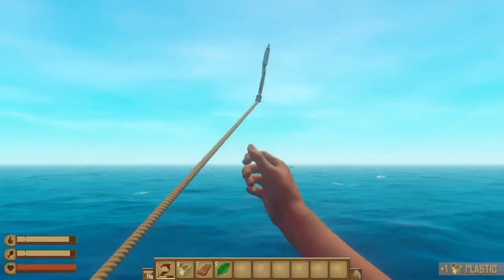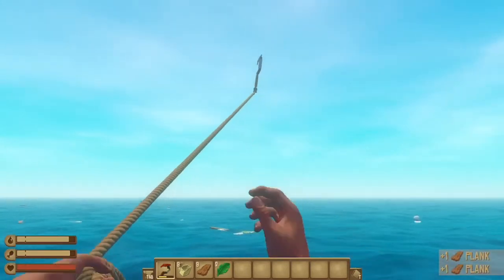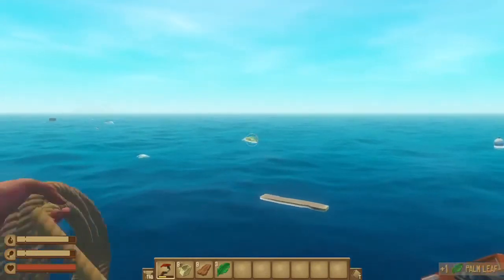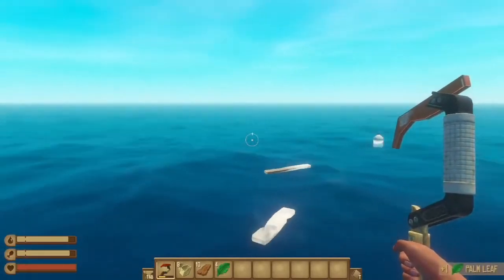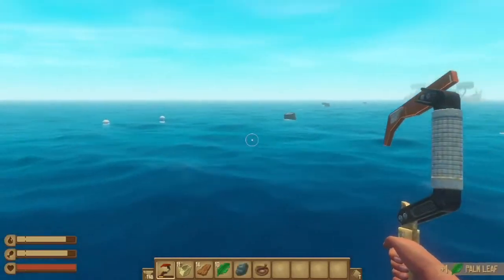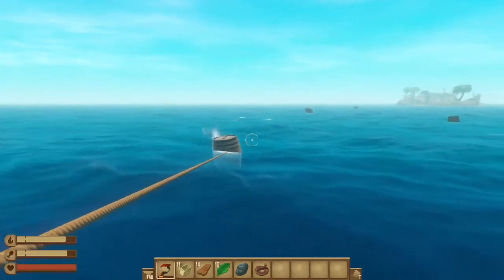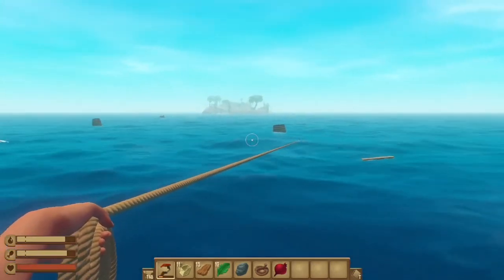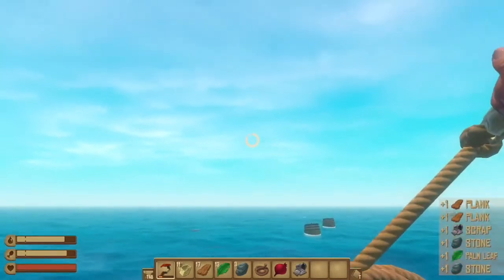Okay, I see a barrel coming down this way. Collect as much stuff as you possibly can because you're going to need it — especially these leaves, because you've got to make rope and you're going to need a lot of leaves. Let's see if I can get this barrel. Let it linger, pull it in — just like that. Same for this side, depending on how far you throw it. Bam! See, you get way more stuff.